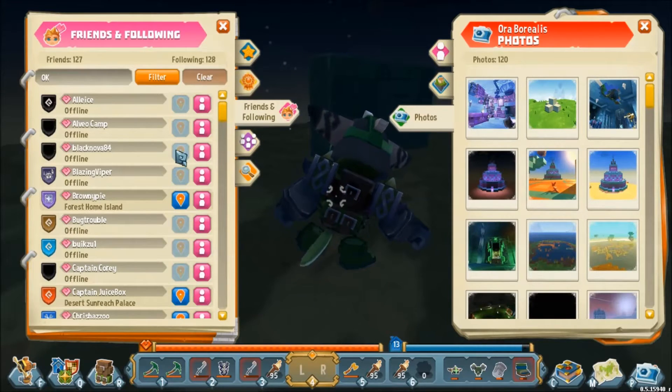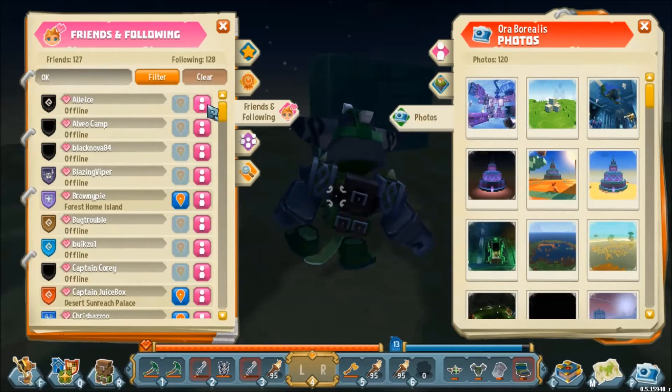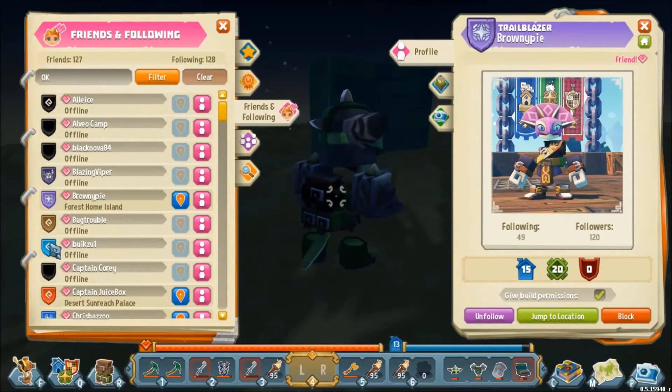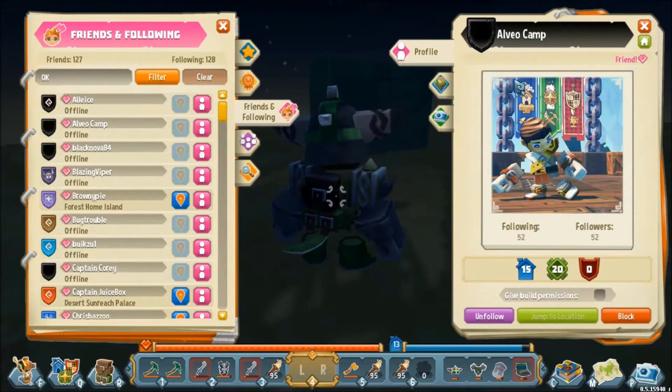We can now go to the Friends and Following tab. This is where all the people I have followed pop up, and if they've followed me back they're considered my friend. Brownie Pie and I are friends because they've followed me back, and Brownie Pie currently has build permissions. Anyone whose shield has color has played Alpha 5; anyone with a black shield like Alvio hasn't played Alpha 5 yet.